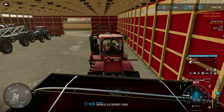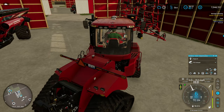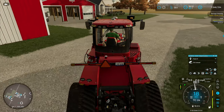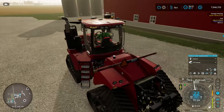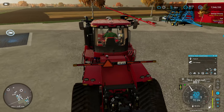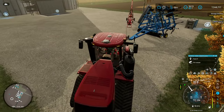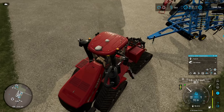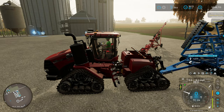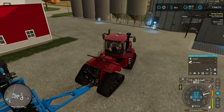It depends on where you live whether you actually get hard pan or not. The hard pan is basically a layer of soil where moisture and roots don't penetrate very well — at least that's the theory. So you take a deep ripper and run through it with a tool that goes deeper than normal, just ripping that hard pan. Basically all you're trying to do is pick the soil up a little bit, set it back down, and it just crumbles apart — that's the idea behind ripping.